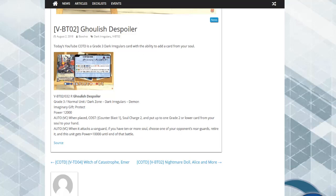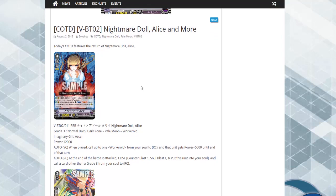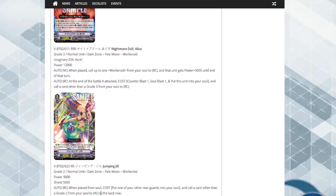Lastly in the news update we have Nightmare Doll Alice. Her skill on place: call up to one worker droid from your soul to rear, that unit gets 5k until end of turn. At the end of the battle it attacked, cost counter blast one, soul blast one — put this unit into your soul and call a card other than a grade 3 from soul to rear. We also have a grade 2 with a similar effect: when placed from soul, put one of your other rearguards into soul and call a card other than a grade 2 from soul to the back row.